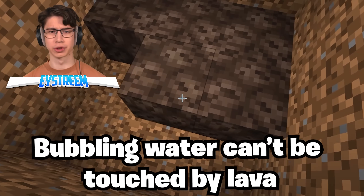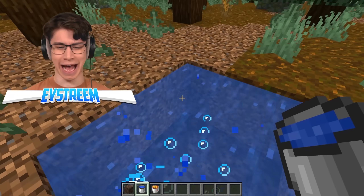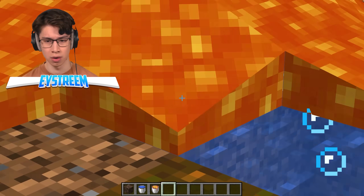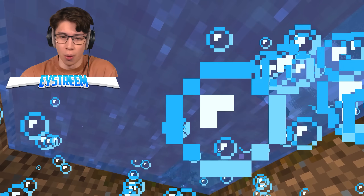Water bubbling from soul sand can't be touched by lava? What does that mean — won't it just turn into obsidian, or stone, or cobblestone? This makes no sense. Alright, tuck down the lava. This is all about to be over. Wait — the lava is just sliding over the water. It's just chilling.